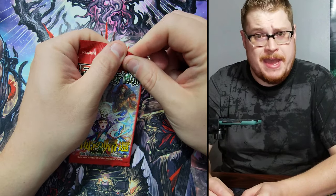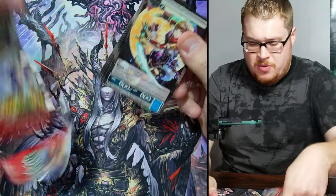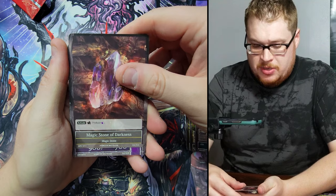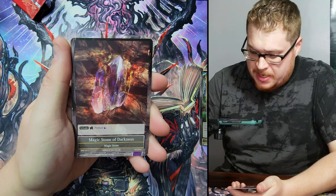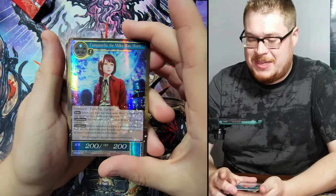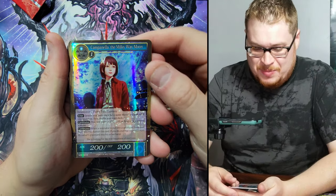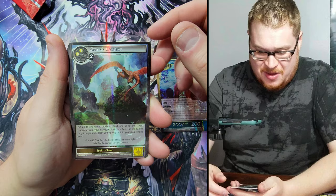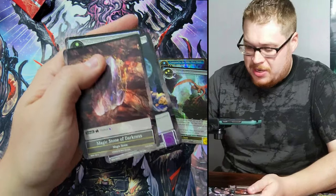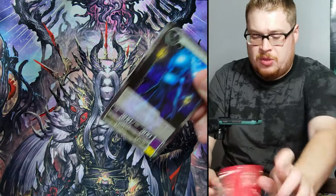We'll slide that to the side and get going with our first pack, cracking through and jumping to the back here to look for the good stuff. That's a common magic stone — wait, I passed like everything, I forgot how this set was set up. There's our super rare foil, very nice, and then our rare foil — Genesis Creation, beautiful. They're tucked in the middle here, that's right.